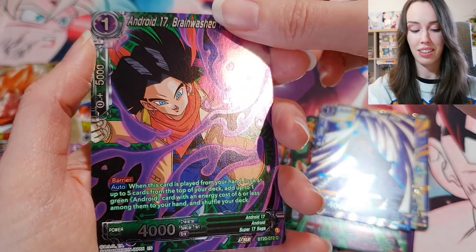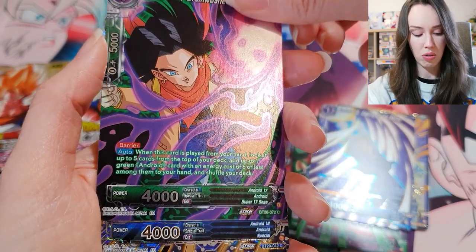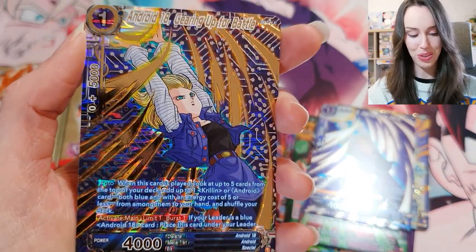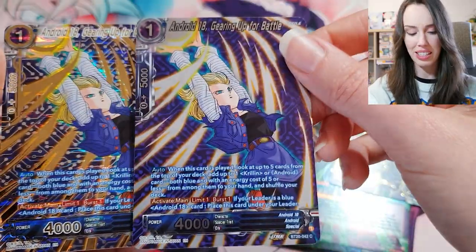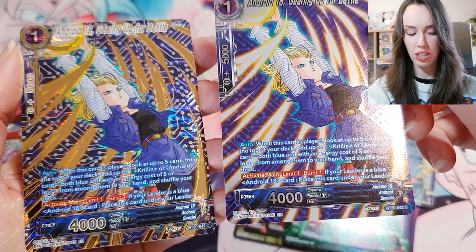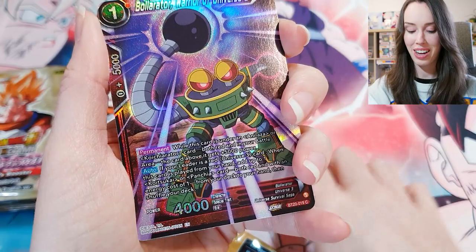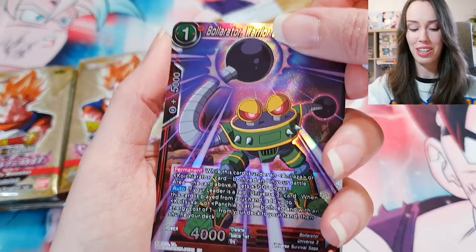Let me know if there's anything I'm missing. Android 18, Gearing Up for Battle again — it's the second time that's happened. I've got the holo and the foil version in the same pack. So if anyone else managed to pull that Goku Ghost Rare, let me know in the comments and let me know how many boxes you had to buy to get it.